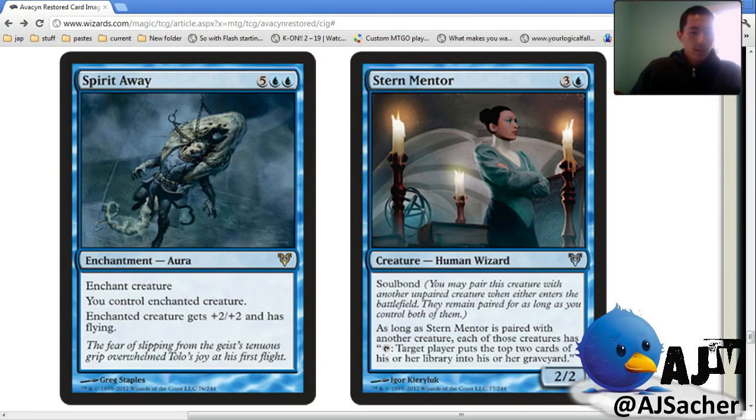That card's pretty insane. I actually had it in my draft and splashed it. I think I played it once but it just ended the game immediately. It seems pretty absurd. I wish it was four-U-U-U so that it was exactly Mind Control plus Spectral Flight. But I guess that's fine. It gives Hexproof and Lifelink — so Stern Mentor.